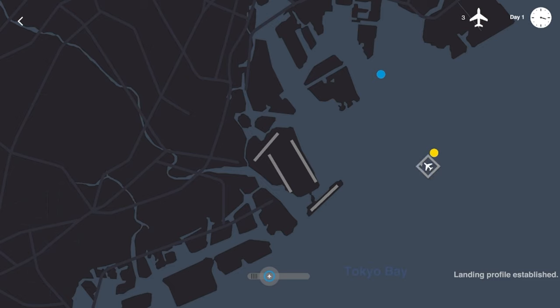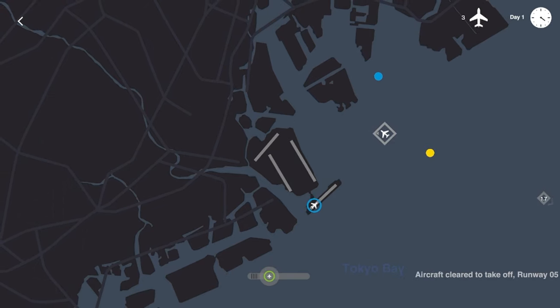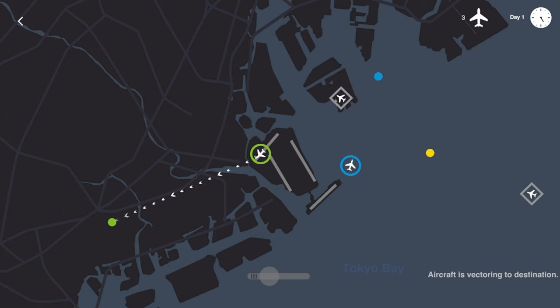So if you listen carefully to the voice-over for the air traffic control, it might sound very familiar. I was afforded the opportunity to do some voice-over for this game, and I was very excited about that. Let's squeeze this green plane out before this inbound flight has a chance to land, and then we'll get this blue plane heading to its destination.